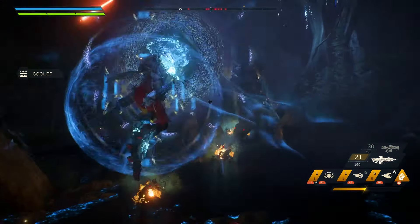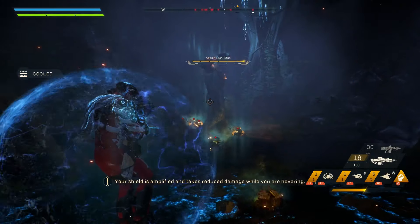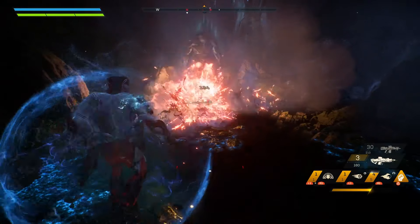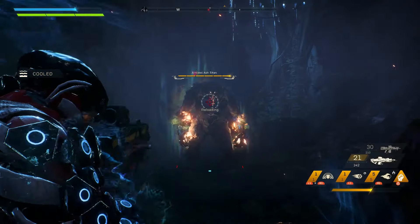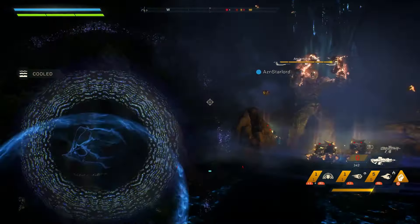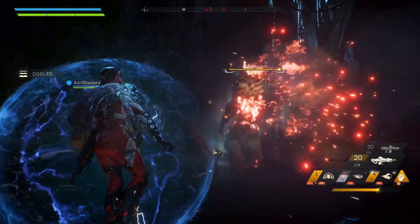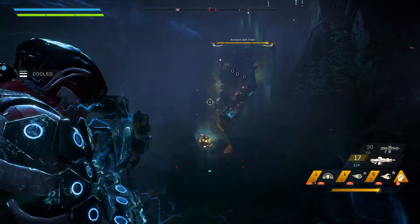You can see here, this is what they look like — the ancient ash titan. These are the guys that come out of the cataclysm event. You definitely want to try and take these guys on with a group of friends. We're going to start digging into him, seeing if we can do a bit of damage, because these guys have a lot of health. We are playing on hard mode, so they'll have extra health, but you can see we're still doing a decent amount of damage to him.